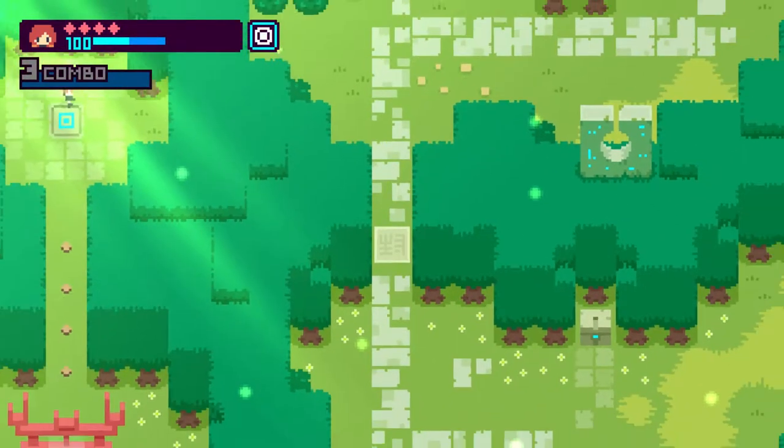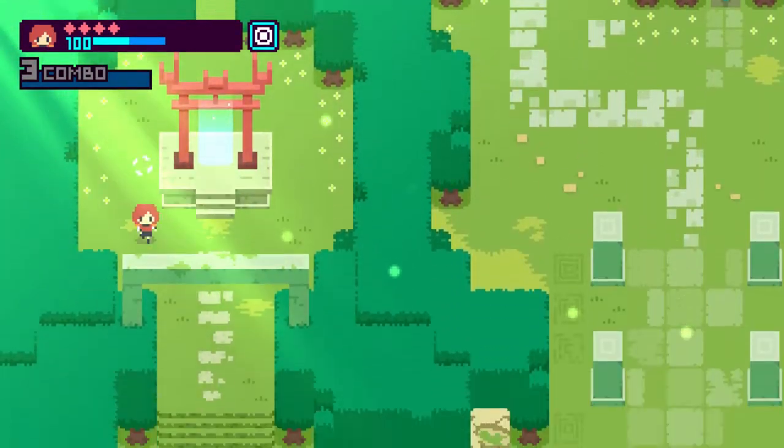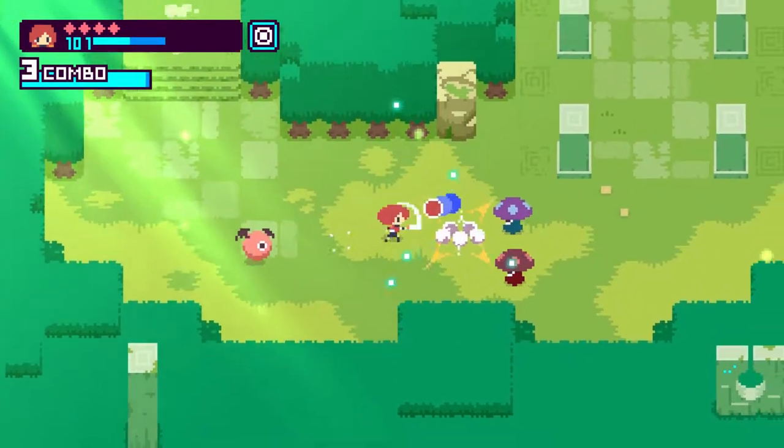One character has a bow and arrow with a combo attack that shoots one arrow, two arrows, three arrows. The other player character has a sword and has a pretty cool sort of bow as well.